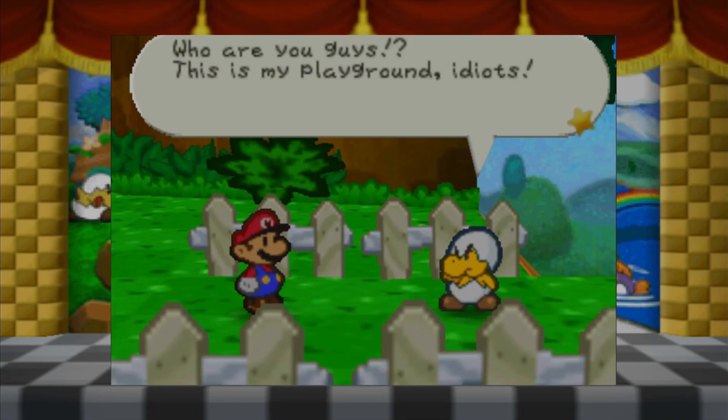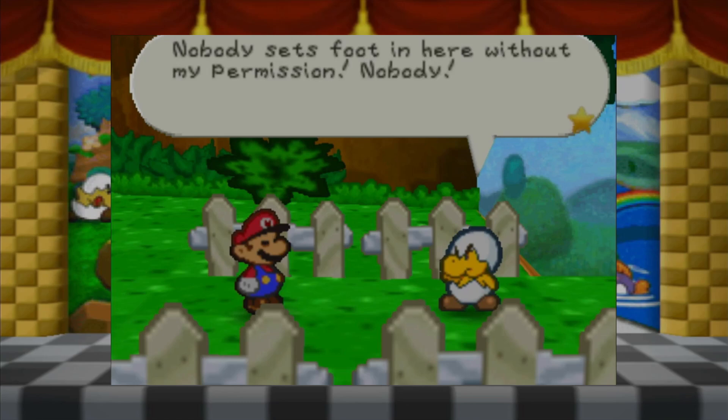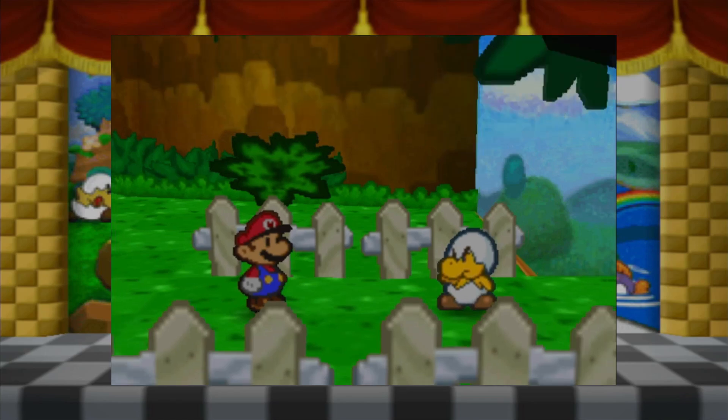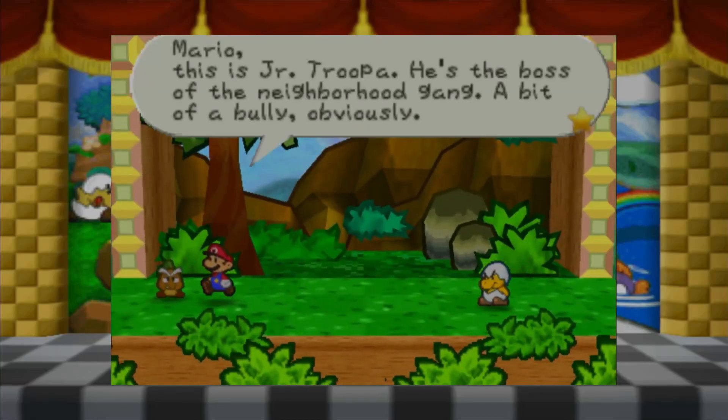Who are you guys? This is my playground, idiots! Who you calling an idiot? You're wearing eggshells - were you just born, my guy? Nobody sets foot in here without my permission - nobody! Prepare to start crying at the feet of Master Junior Troopa. Now we get the proper combat tutorial. This is Junior Troopa - he's the boss of the neighborhood gang, a bit of a bully obviously. He rolled me like a bowling ball. He is more bark than bite - you can beat him easily.